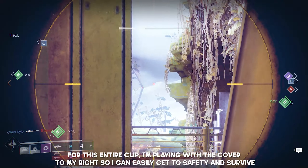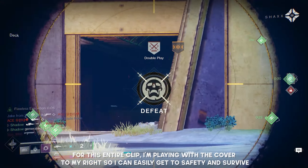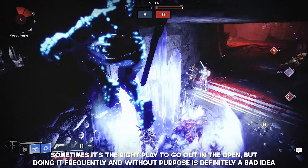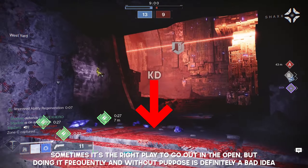It's in your best interest to fight adjacent to cover because that way when something inevitably goes wrong, you have a much higher chance of being able to escape. On the other hand, if you play out in the open all the time, you'll be unable to escape from team shots, supers, and all the other powerful things in this game, and that will just tank your KD.